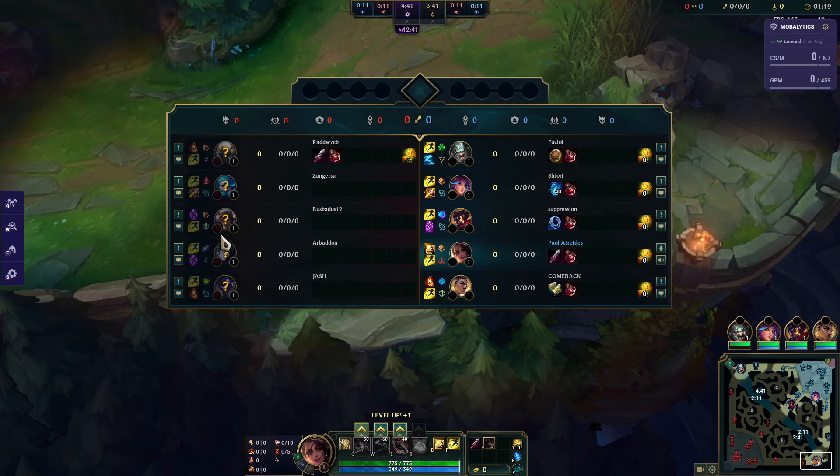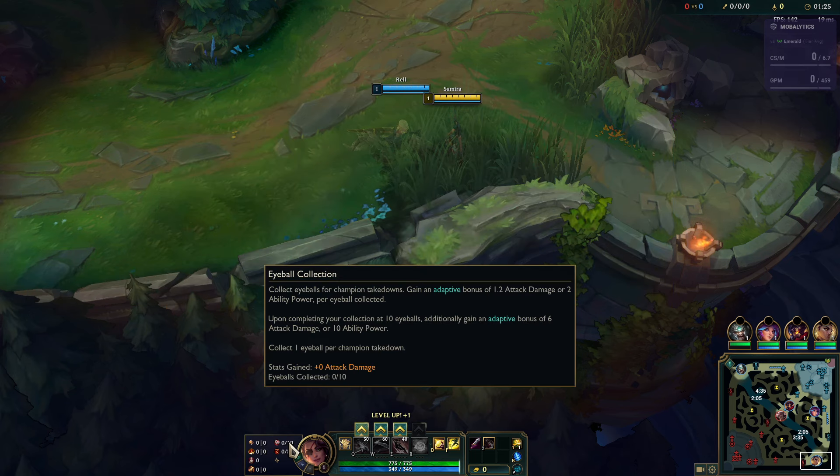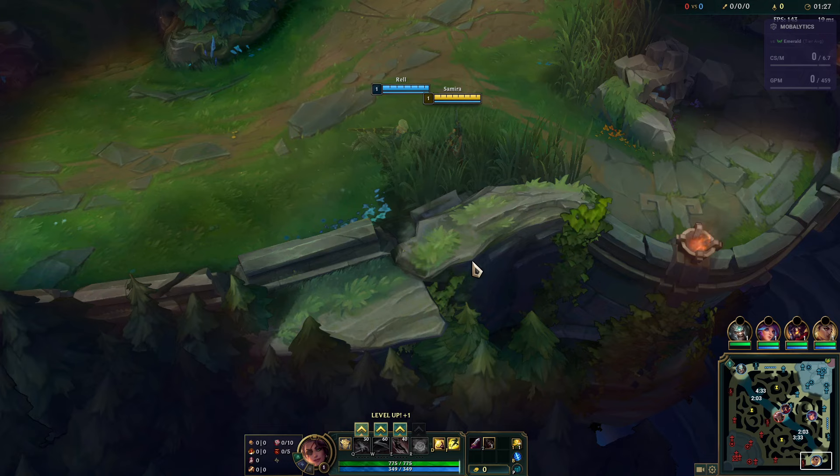It's going to be Samira and Raoul into Hwei and Alistar. Runes are Conqueror, Triumph, Bloodline, Cutdown, Last Stand, and Treasure Hunter.